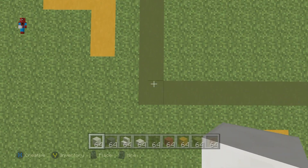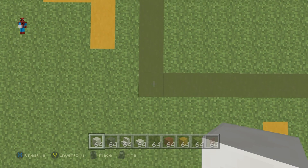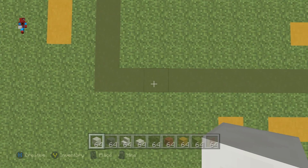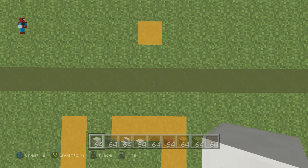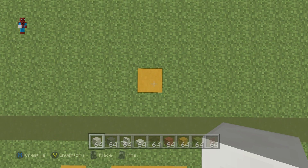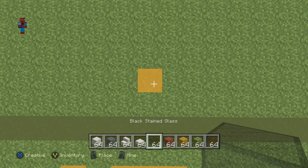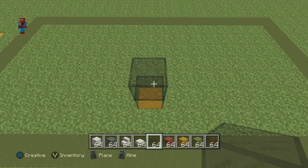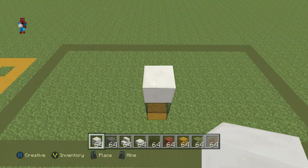Begin on the very bottom front left-hand corner of your rectangle. Count in to the ninth block and then in by two more blocks toward the center. On top of this block, stack two blocks coming off the ground — these can be glass or anything, as they'll be knocked out later. Then place a block of quartz on top, followed by two black stained glass blocks coming up.